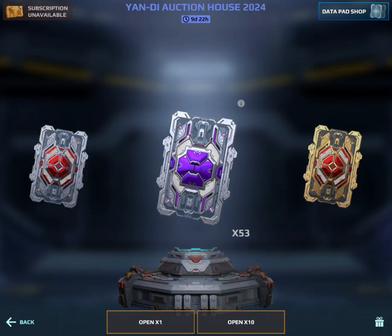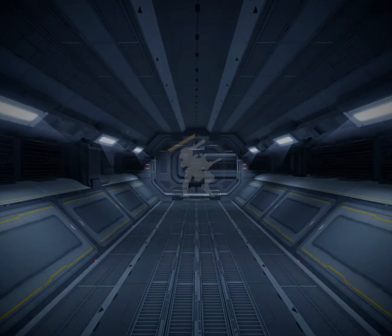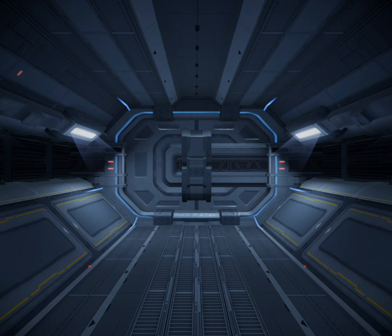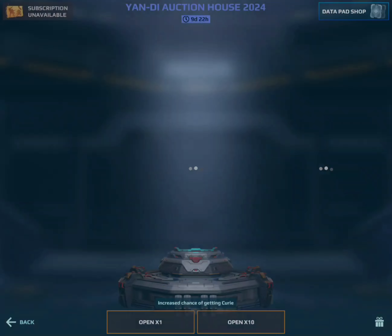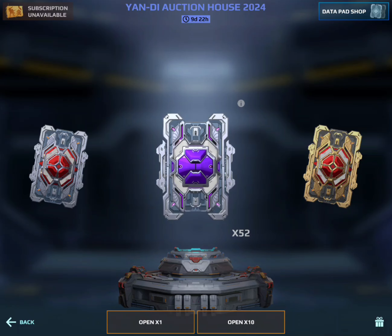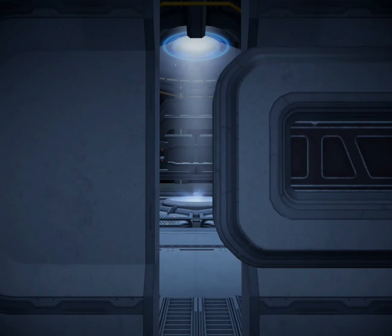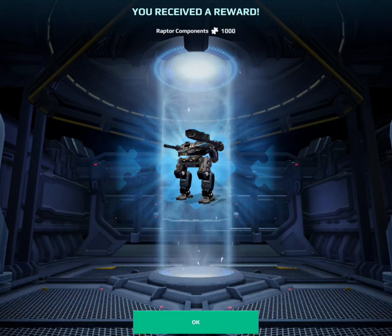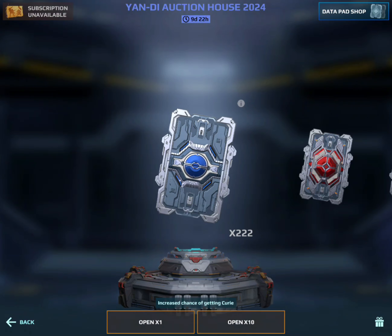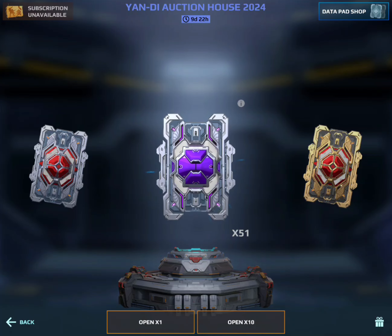Let's go and hopefully we win something good. Last time we literally won a Baglior. I'm doing the first two as singles, so this is just a single one — 500 Shen Lu components. They do need to change that animation, especially for just one opening. Even if they put purple accents since I'm opening the purple datapad, and red for the red one and so on — that would just be so much better.